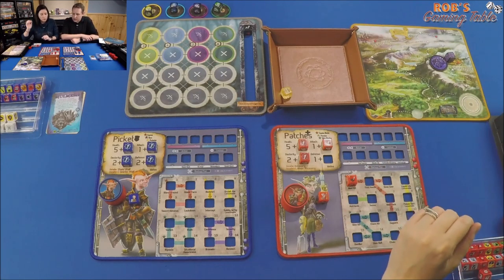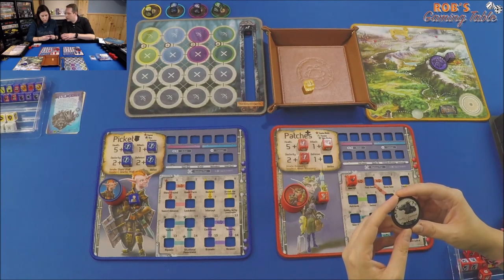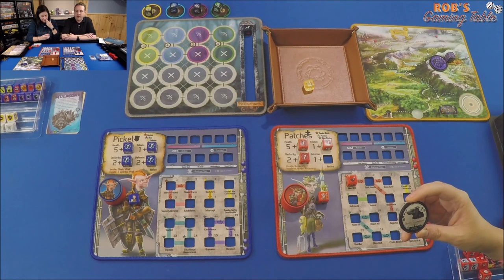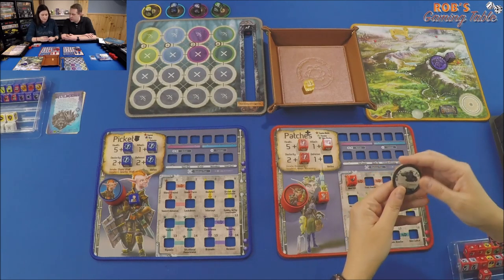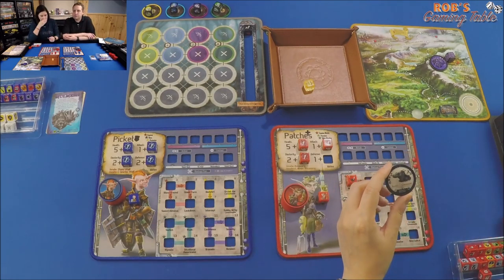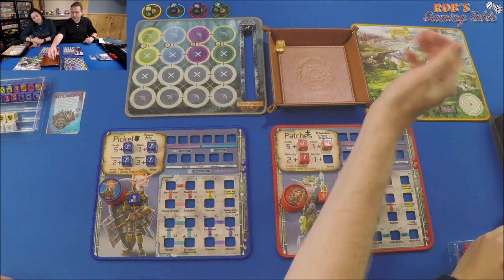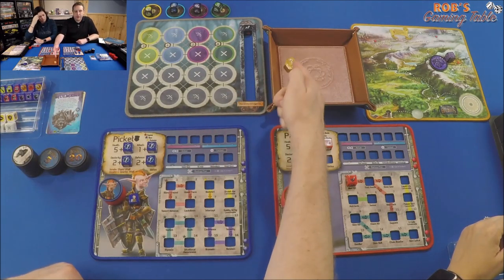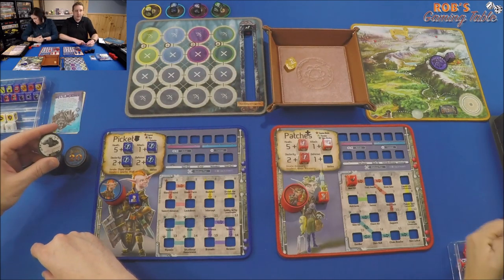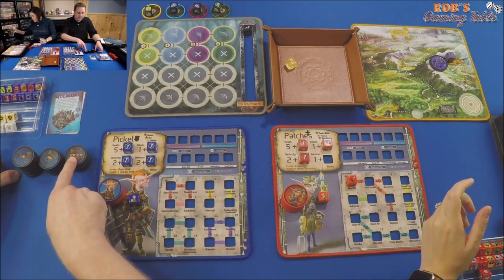Roll a d6 for scouting — on a one to three you look at the one-point baddie stack, four or five up to the five-point stack, and on a six up to the twenty-point stack. Mel rolls a one — she can look at the one-point stack and finds a Hardy, Compound Cobalt Tracker: two health, ranged, Hardy means it takes two turns to kill. Rob also rolls a two — also just the one stack, finds a Dragon Hatchling with Engulf, three health, six initiative, ranged, attacks the weakest character. We leave both on top of the stack.